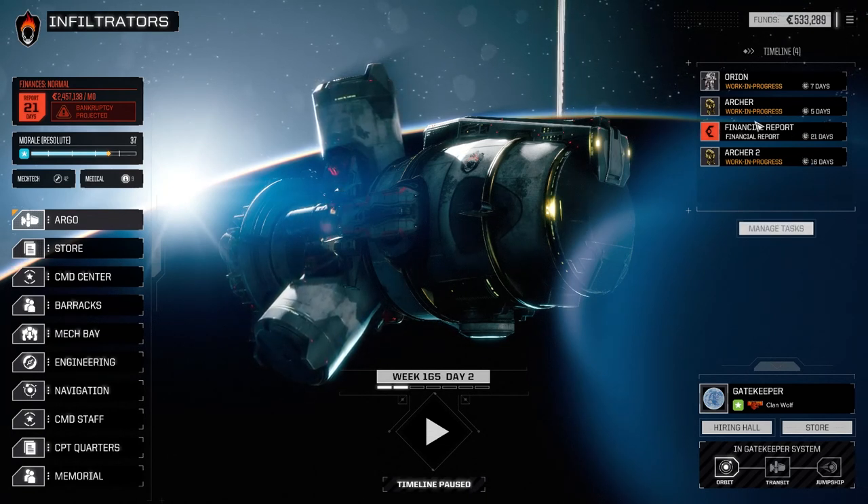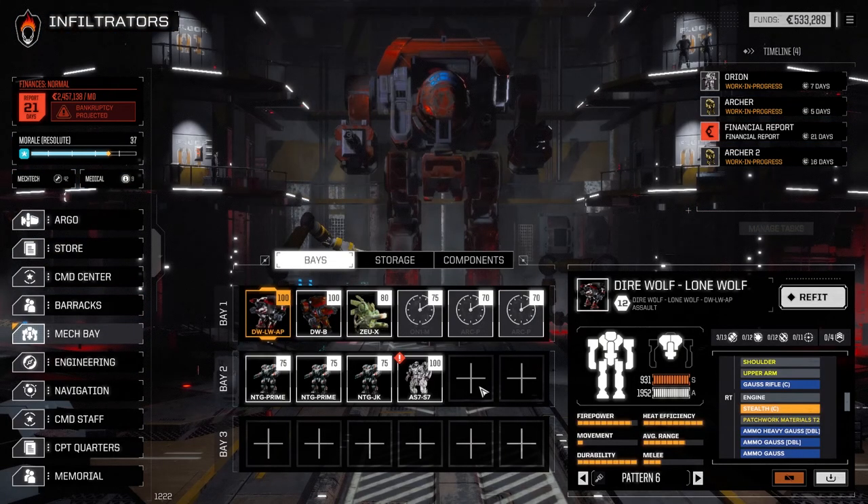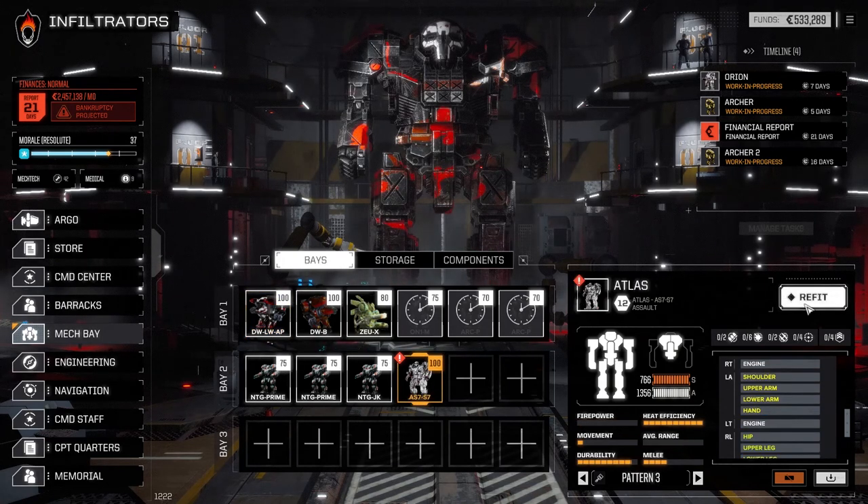So we jumped systems, got some mechs repaired — the Atlas is back. Let's have a quick look. We made a couple of minor repairs, so we've got six mechs up and running right now. Let's have a look at this. The system we're in right now is a four-skull system.